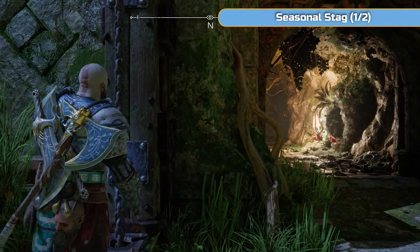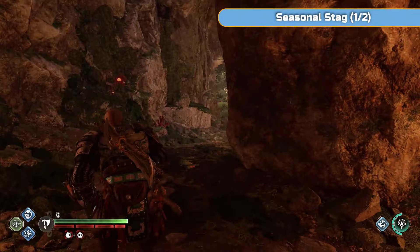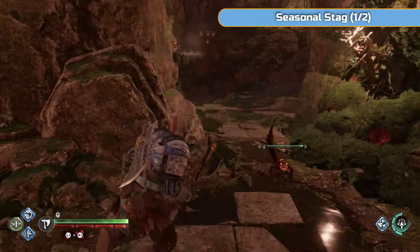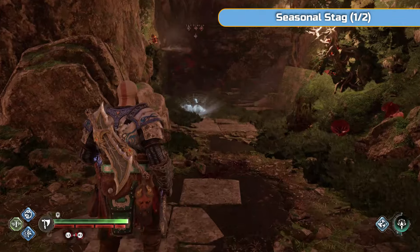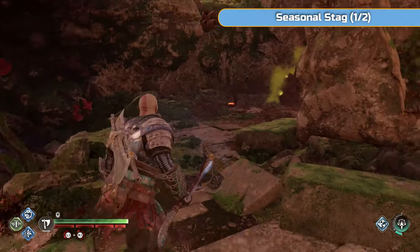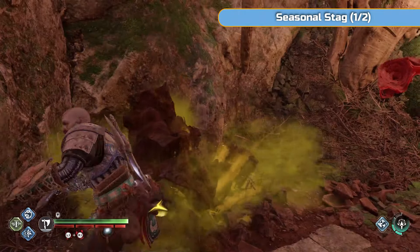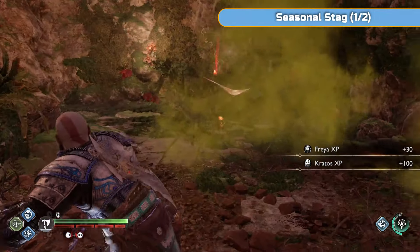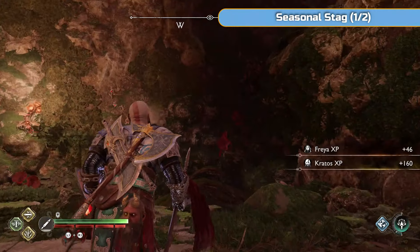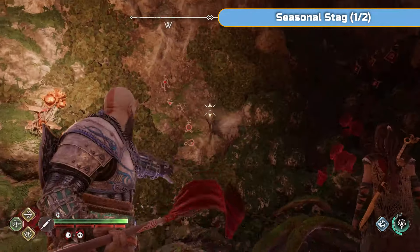First we're going to jump across - you need to have the water on. That's why you can't get 100% otherwise. We're going to go through here and enter something - it's kind of like a wishing well. What's actually there is one of the stags and one of the lore pieces.